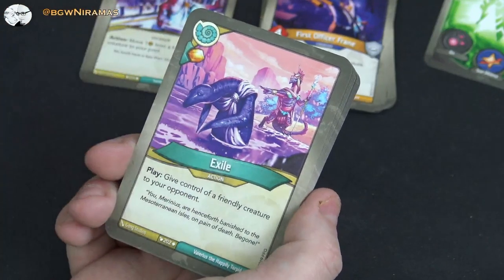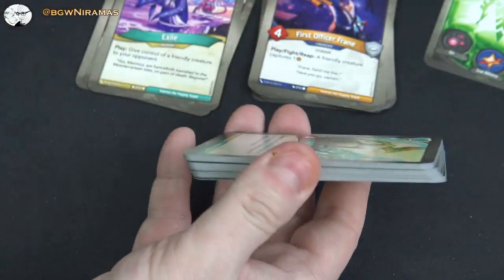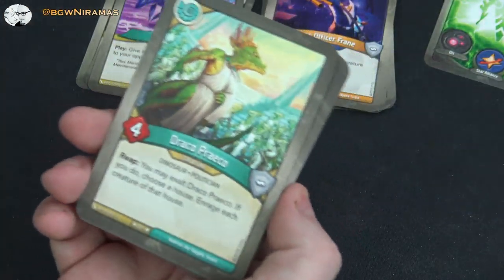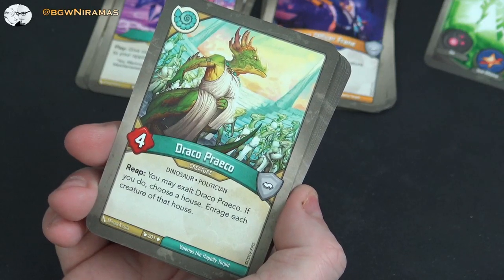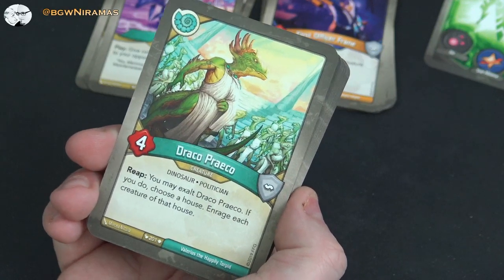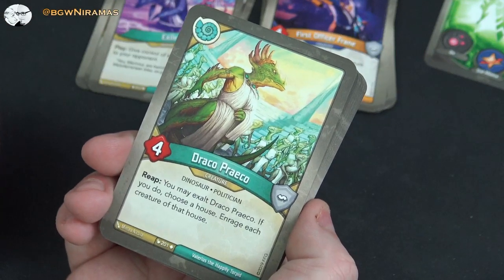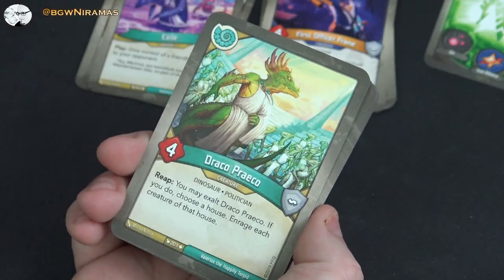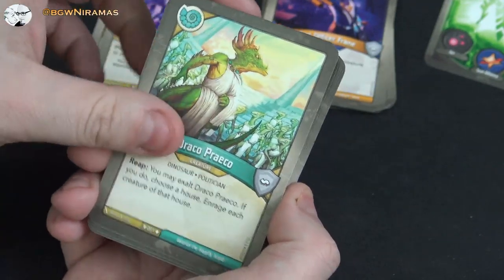Draco Preko, four power: reap, you may exalt Draco Preko; if you do, choose a house and enrage each creature of that house. So you can really mess up your opponent's battle line if they have good reapers or action cards — just enrage them all and they have to fight. The downside is you have to exalt him. Tricaria Legionary, five power, one armor, taunt: play, award a friendly creature. Really cool; two of those — two taunts with armor is strong.